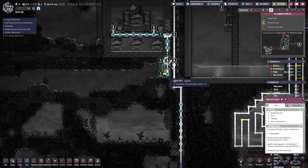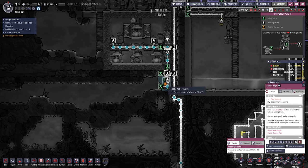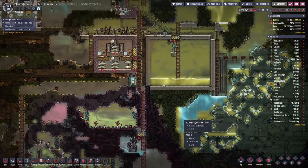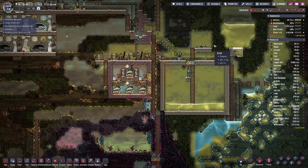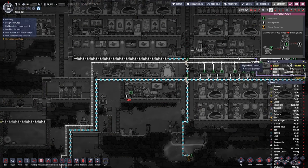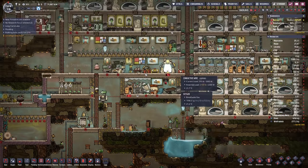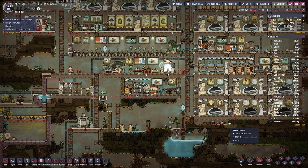This bridge can now be deconstructed so we should always have some water on the side for our oxygen production, and only then the overflow goes to the right. For our farm, we also need to tap into that water down here.